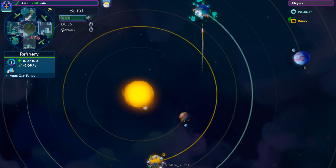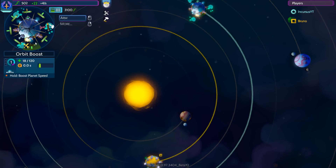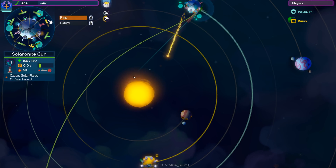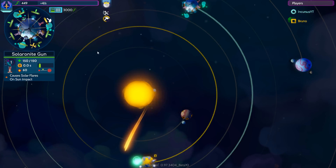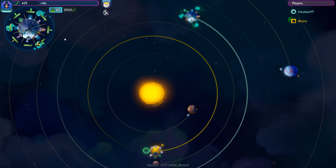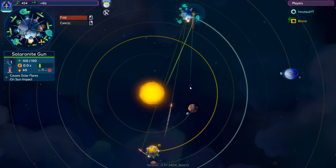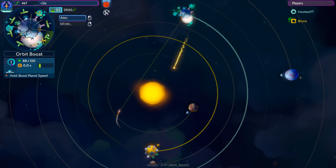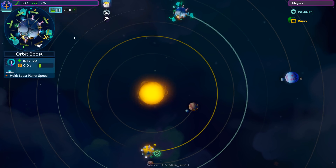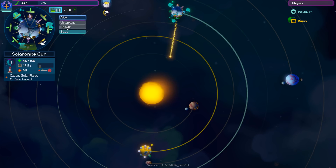Let's go ahead and get the third Solarite Gun and see if we can get the proper angle. We need to be literally on the exact other side of the solar system. We're taking a lot of hits here — let's go ahead and rebuild our refineries, we lost them. This should be a nicer shot because now we're directly on the other side of the solar system from him.